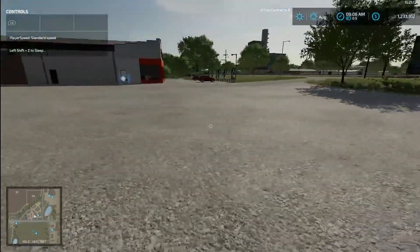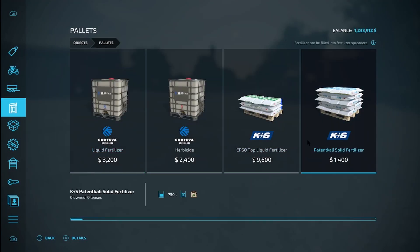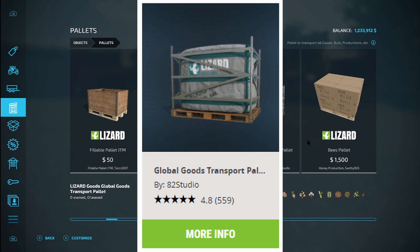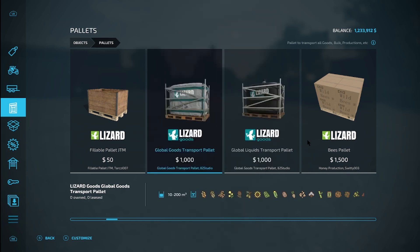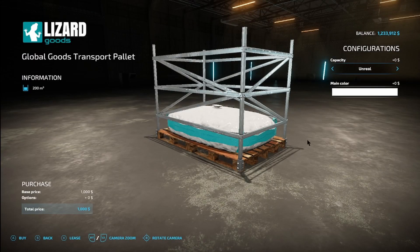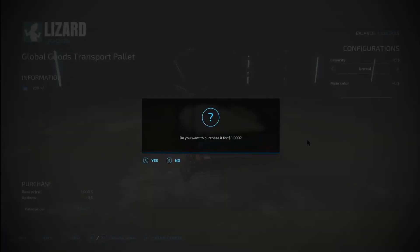Now that we have the placeables done, the next step is you're gonna need this mod — the Global Goods Transport Pallet from A2 Studio. You don't want the liquid one for doing cut sugar beets; you want the goods transport pallet. The key is the unreel capacity — the 200,000 liter one. You can customize the color all you want; I'm just gonna go onyx on it. So we're gonna buy that.